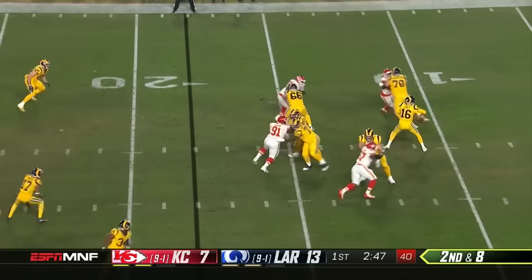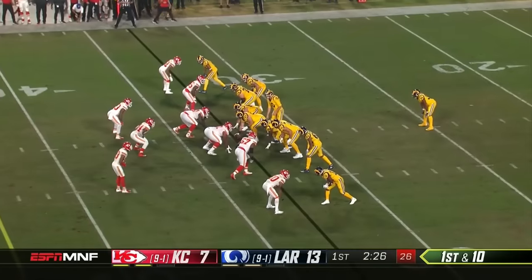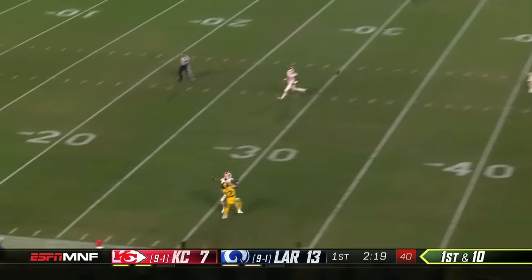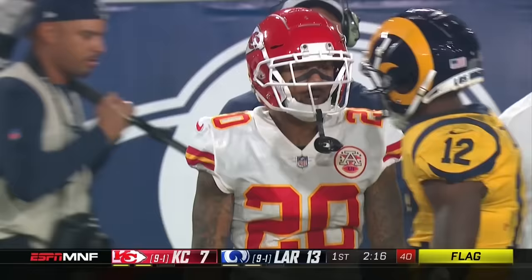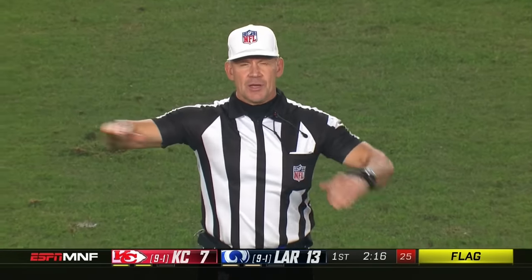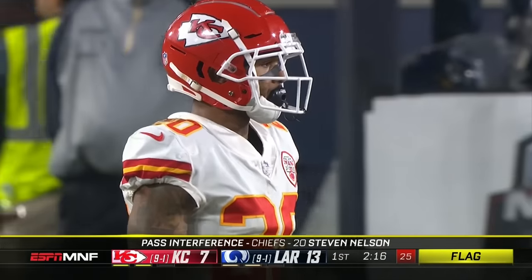Empty look on second and eight, and he just muscles it complete again — it's Josh Reynolds again. Looks like the linebacker opens it up on the crossing route. Gonna take a shot looking for Cooks. Multiple flags come in from every direction — two fouls against the defense on the play. Prior to the pass: holding number 22, penalties declined; pass interference number 20.